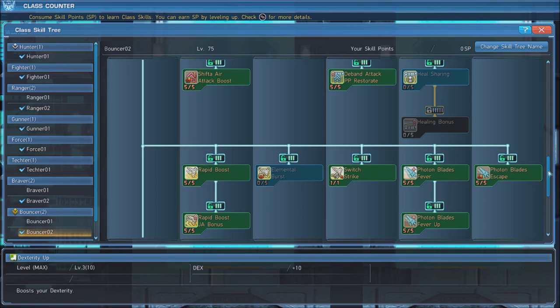Maxing out Rapid Boost is next, which is an important skill to have. When activated, this skill reduces the charge time of Jet Boots Photon Arts and Techniques. Upgrade this by maxing out Rapid Boost JA Bonus, which increases the damage dealt with perfect attacks while Rapid Boost is active. The next skill you want is Switch Strike, which makes your Jet Boots use your melee stat instead of tech for attacks and Photon Arts, which should result in higher damage output.